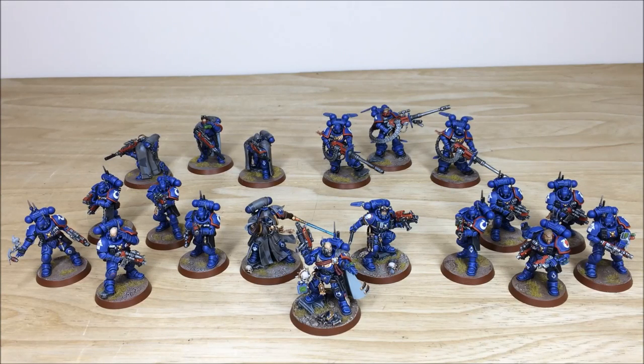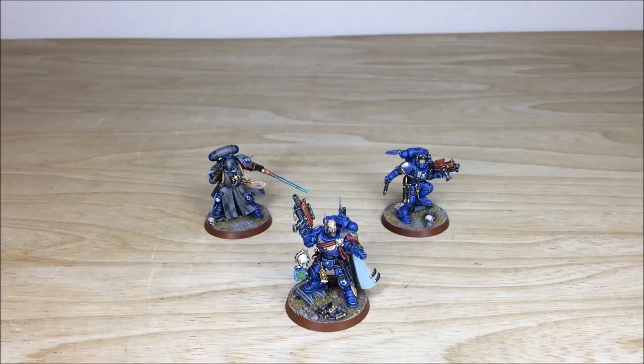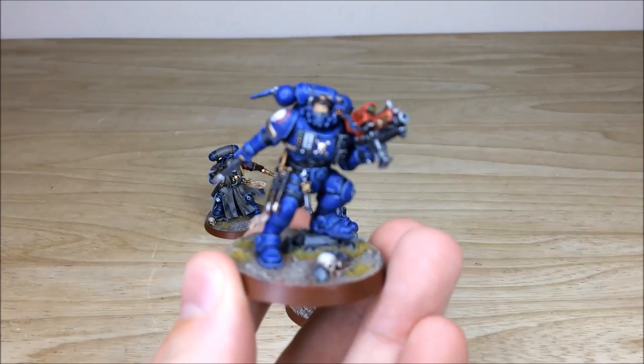Hey guys, hope you're well and welcome to this commission completion video. We have the awesome Primaris side of Shadow Spear with all the Vanguard units in Phobos armor — it's really really cool. We've got three awesome characters on the Primaris Vanguard side: a captain, a librarian, and a lieutenant. Let's start with the lieutenant and work our way up the command structure.